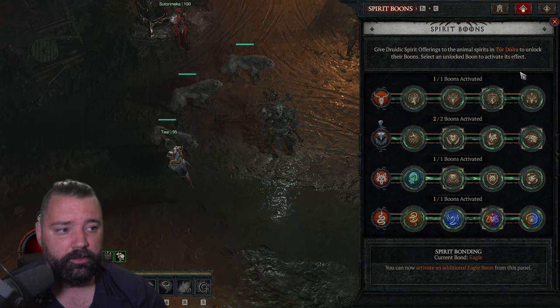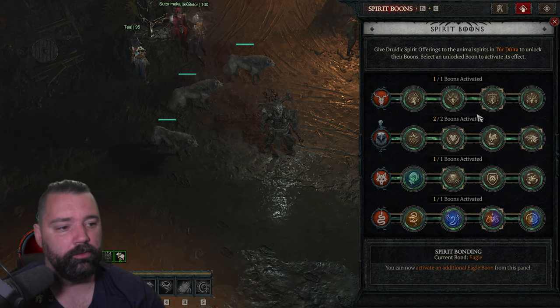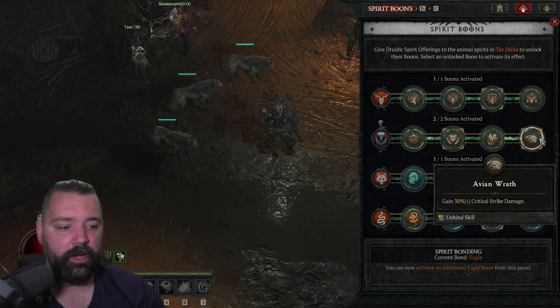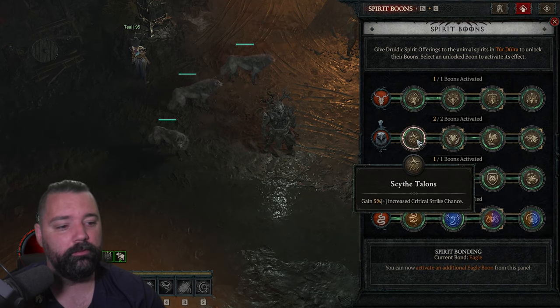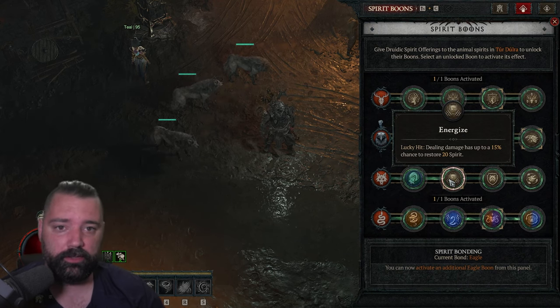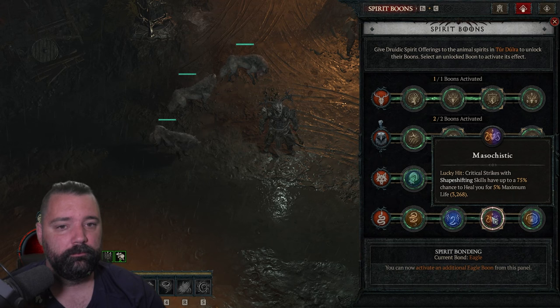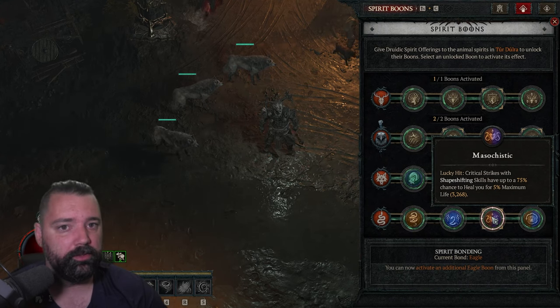Spirit boons are pretty standard here for Druids: 15% reduced damage from elites through Wariness — pretty much a staple of all Druid builds that are pushing. Iron Feather for 14% maximum life. Avian Wrath for 30% critical strike damage. If survivability is not an issue, you can swap out Iron Feather and take Seath Talents for a large increase to critical strike chance. For the Wolf, we're running Energized — damage has a 50% chance to restore spirit. We're casting so many tornadoes this should proc fairly frequently. When the boss is staggered, you can just lay damage into it. Finally, we'll take Masochistic — it doesn't add up to quite as much healing as Circle of Life, but there's really nothing else you'd take here.